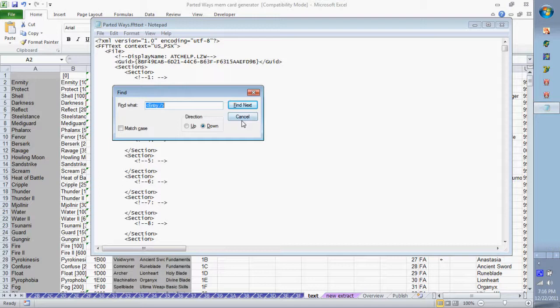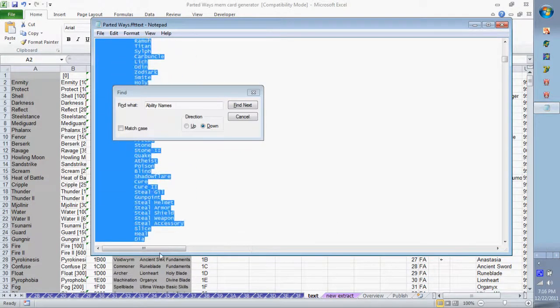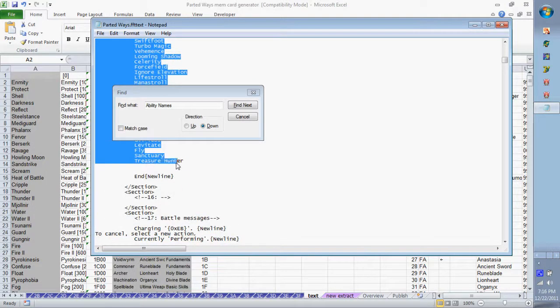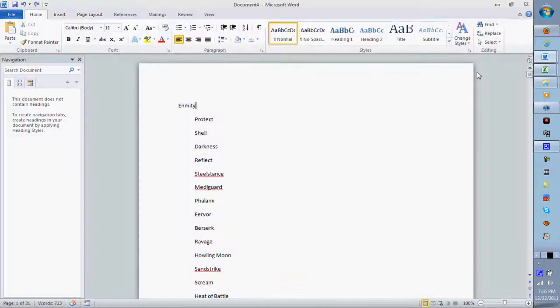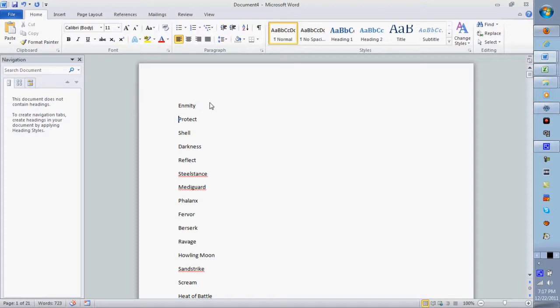After copying all that text, paste it into Microsoft Word. The problem is each entry has spaces between them — for example 'Protect' will have 12 spaces after it, same with 'Shell' and 'Darkness.' To fix this: do Ctrl+A, center-justify everything, then left-justify it. As you can see, now there are no spaces whatsoever between each entry.